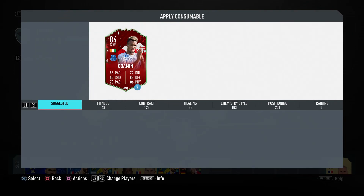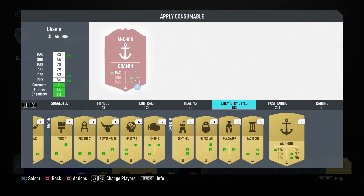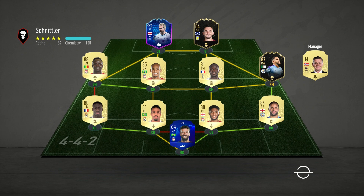We're going to apply a chem style to this guy, and I'm going to go for Anchor just to boost up his defensive and physical stats a bit more. It also gives him a bit of a pace boost as well, not that he really needs it because in-game he already looks like he's going to be very quick. Anyway, let's get into some games and see how this item performs.